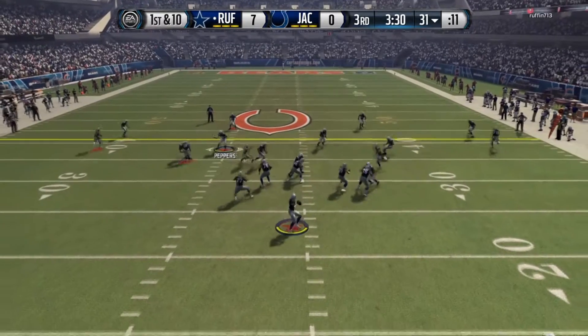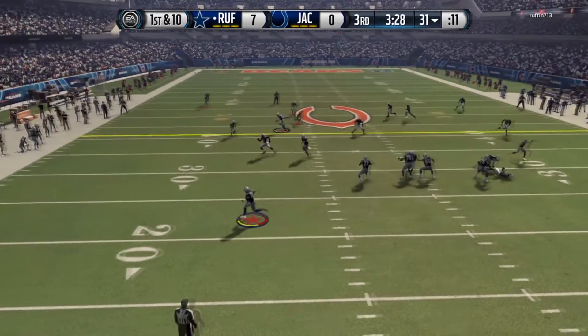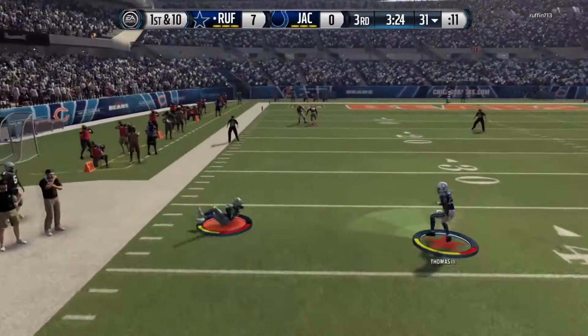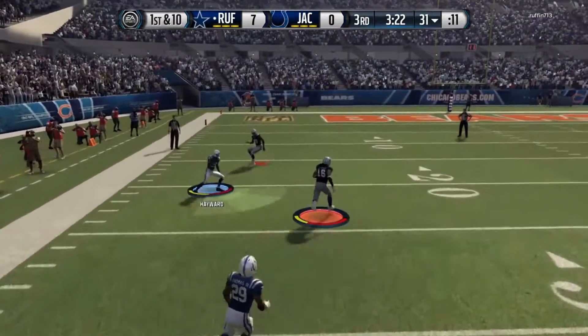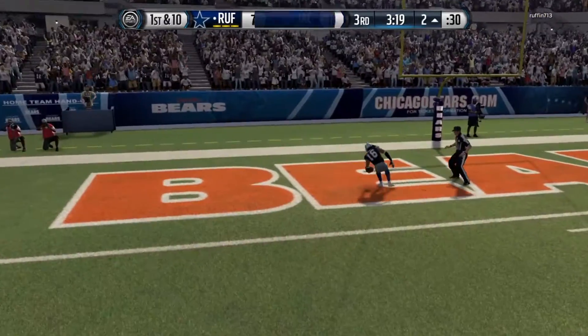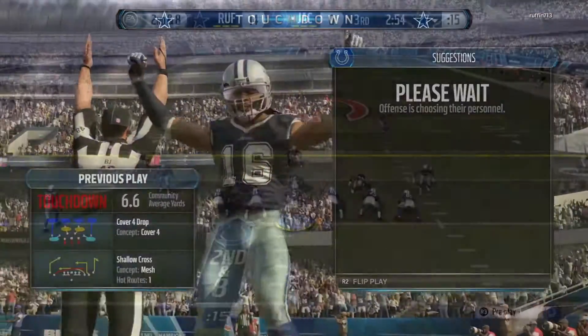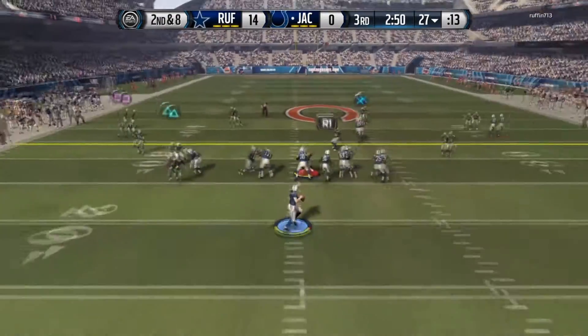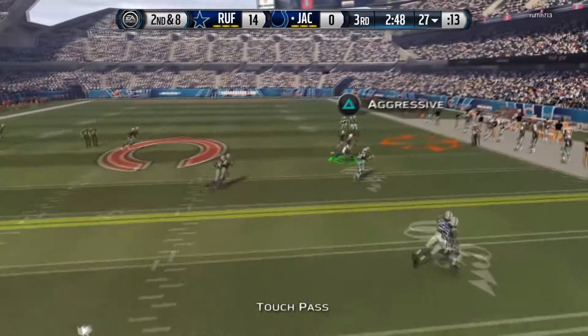In the second half, Randall Cunningham rolls to the left and hits Josh Cribs — this guy just went 70 yards for a touchdown with Josh Cribs, who is a retired free agent. That makes it 14-0. We come back with Flacco going deep to Eric Ebron — we're down two touchdowns but we can't give up, there's still a lot of time left.